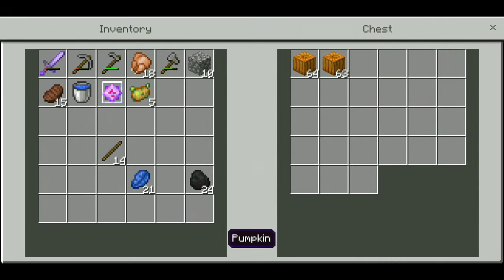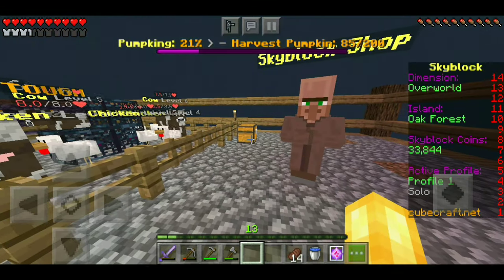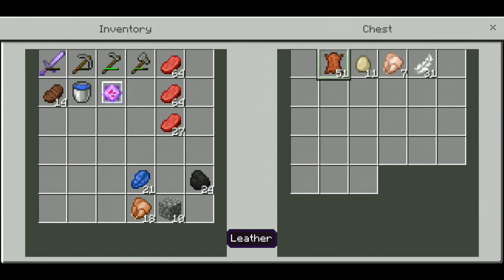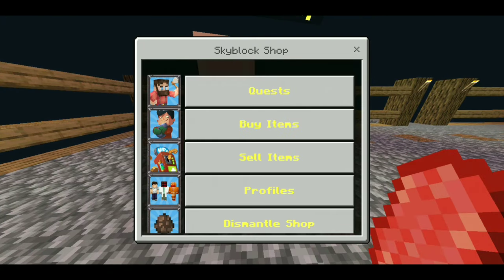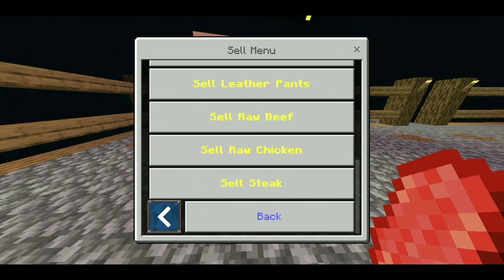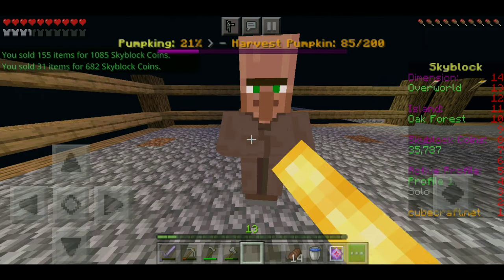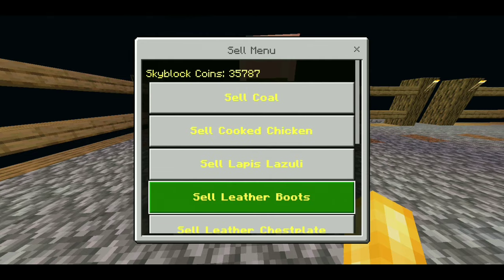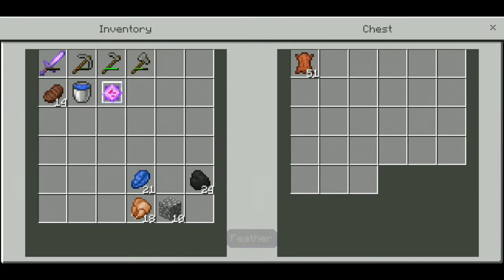Let's put the pumpkins in the chest — just under two stacks, not bad. Now let's sell off the items we have in this chest because we actually have a ton. We'll keep the lapis since I can use that for enchanting. Selling eggs, raw beef — 1k for raw beef, that's pretty good. Raw chicken — and there we go, we actually made a decent amount of money from that.